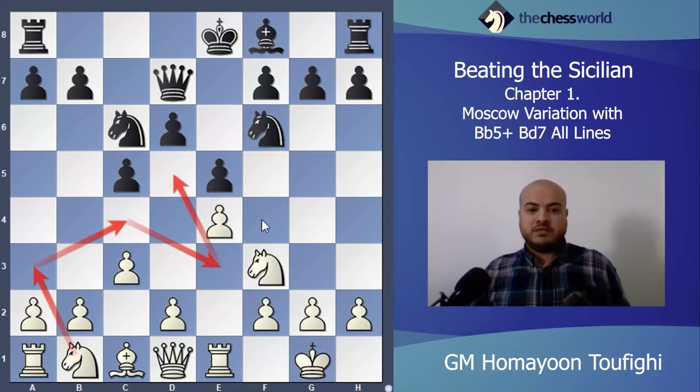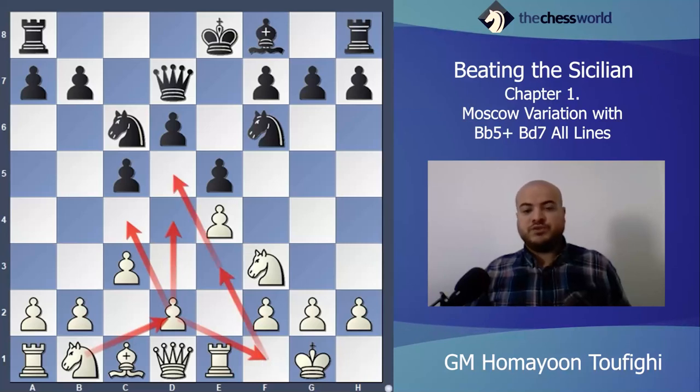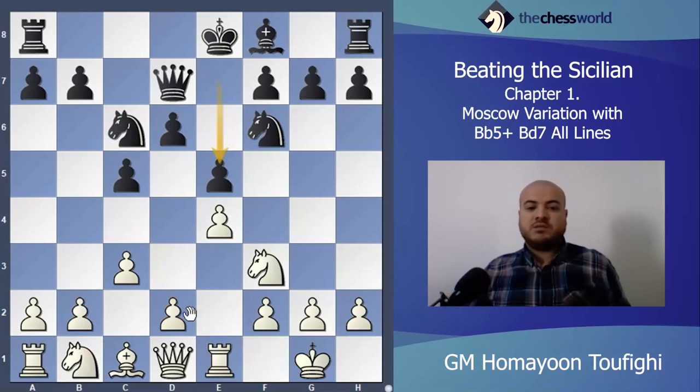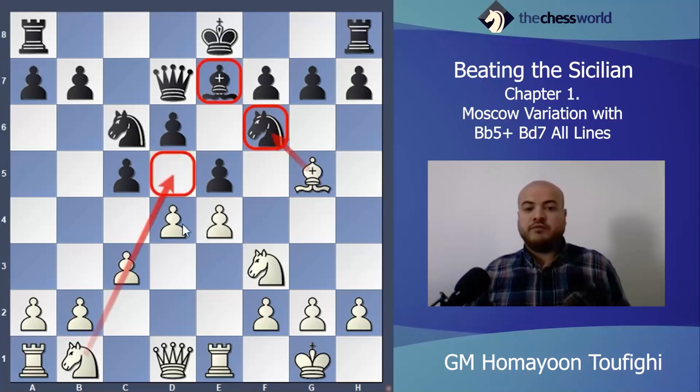After d4, it's also possible to play Knight d2 to c4 to f1 and then to e3 and d5. But after d4, Bishop e7, Knight d2, black might play b5, so Knight e3 is always better than Knight d2. With Bishop g5 I will take the knight, save that bad bishop, exchange the bishop for the knight, and then put my knight on d5 — good knight against bad bishop.